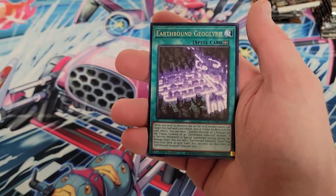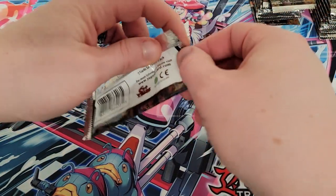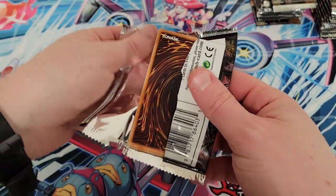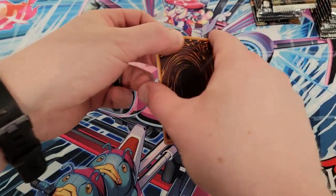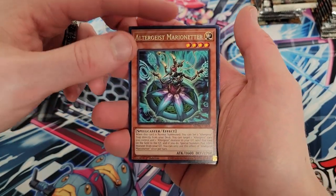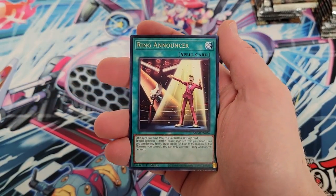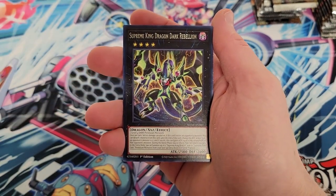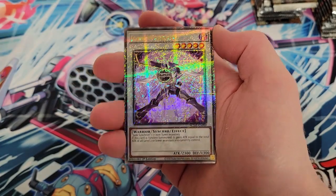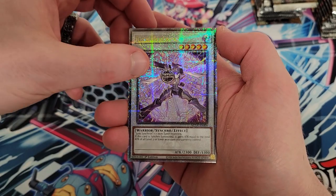If we get the collector rare, we might sell it - that's going to be a tough one. You never really know until you get it. I did not sell my collector rare Baron, and then they reprinted it seven times in Rarity Collection and it went down. But I like the card so I kept it. Oh, we've got a hit coming - I can see the outline. We got Ring Announcer, we got Supreme King Dragon Dark Rebellion, and we've got a quarter century rare Junk Warrior! Let's go - right off the bat, two packs in, we got a quarter century rare.